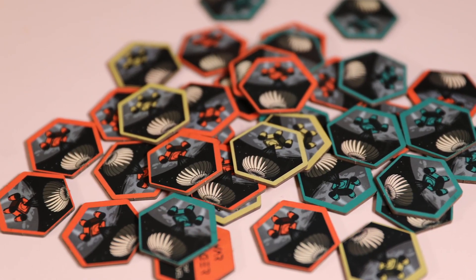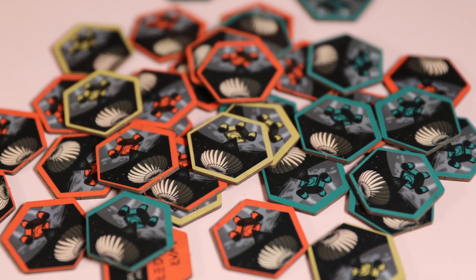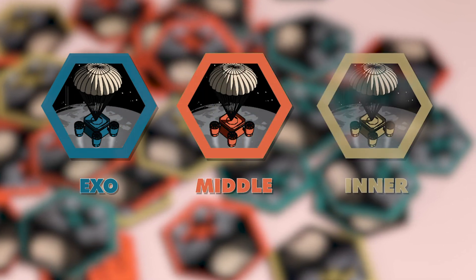Higher alert levels result in more punitive actions taken by the sovereign against all players. Bonus chips provide players rewards for setting up new criminal bases. These chips come in three colors corresponding to the three zones: green for exo, orange for middle, and yellow for inner.